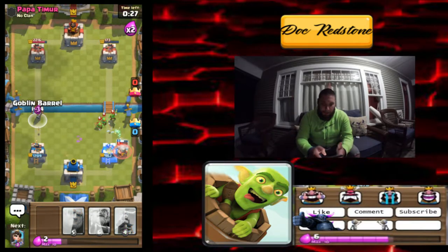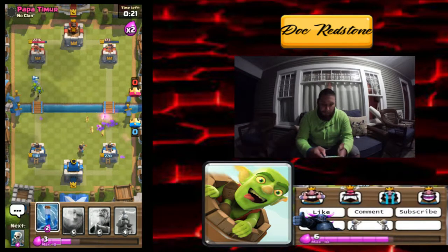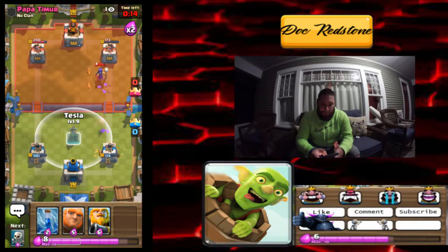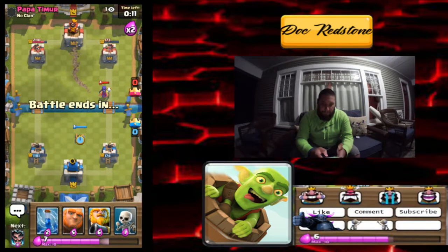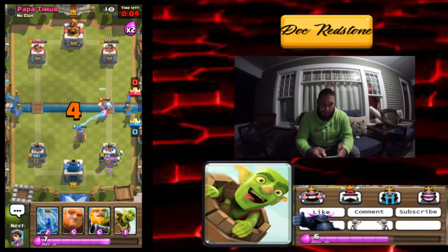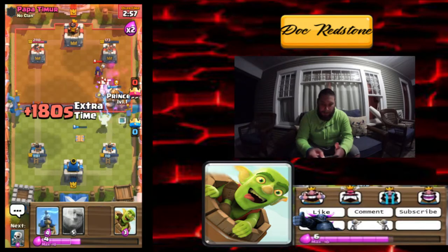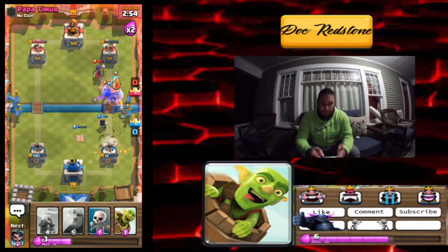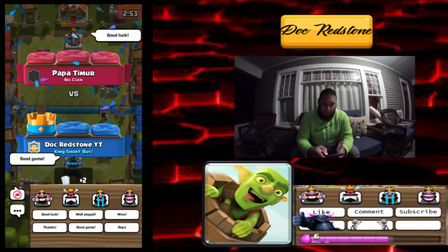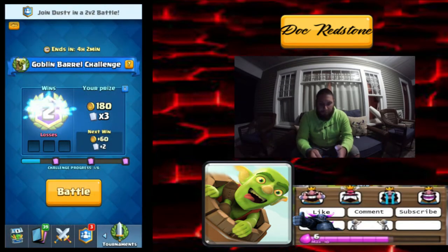He's gonna go for that tower — we're gonna use our Goblin Barrel, drop a princess. We don't want him to take the tower and he is doing some damage. We'll drop a defensive tesla. Miscalculated — there we go, take that out. We'll go with the royal giant, and if he's got any direct damage he's gonna beat us right now — but we got it! Win number two, just like that! Overtime really helped us there — super clutch. Well played, good game!